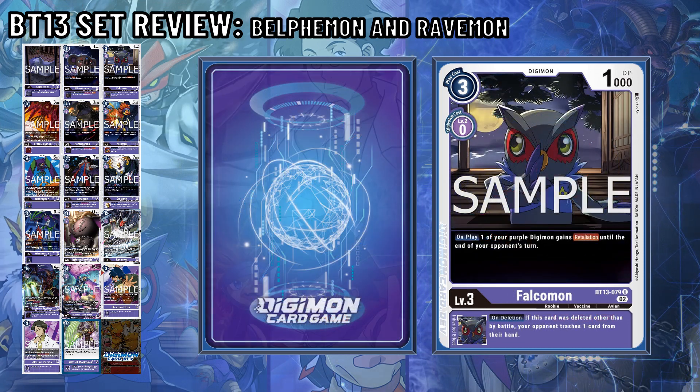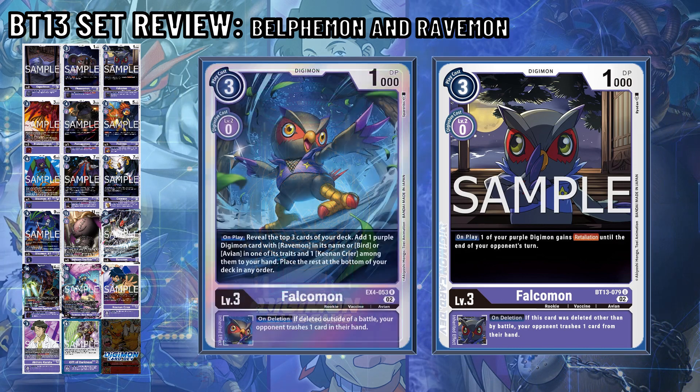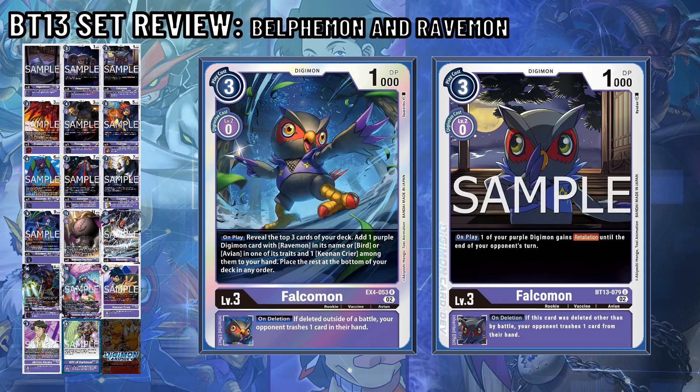Phalcommon Returns is not a searcher, but a Digimon that gives one of your purple Digimon retaliation until the end of your opponent's turn. And like Phalcommon from EX4, the inheritable trashes one of your opponent's cards in hand of their choice, if the Digimon was deleted by something other than battle.